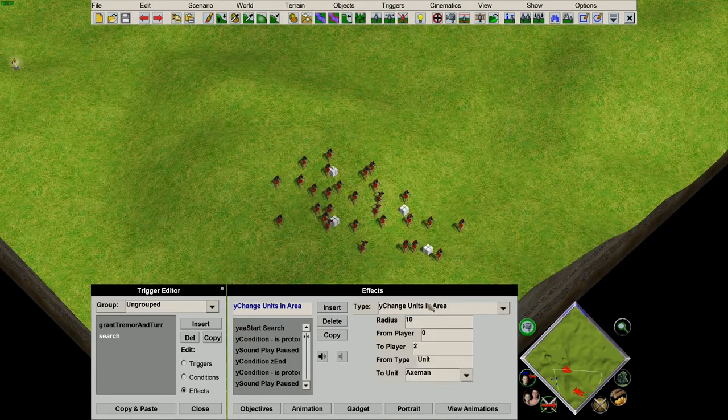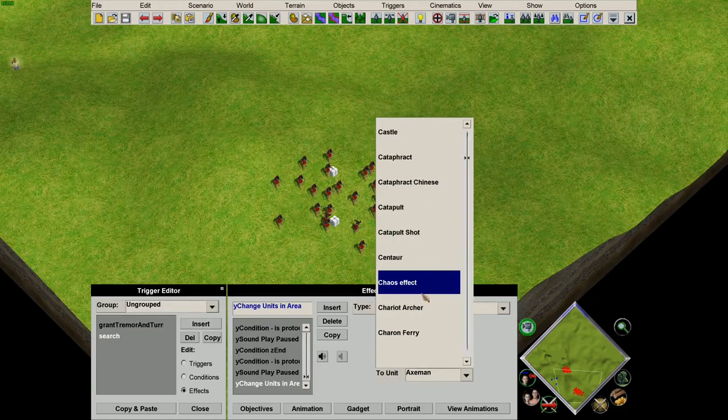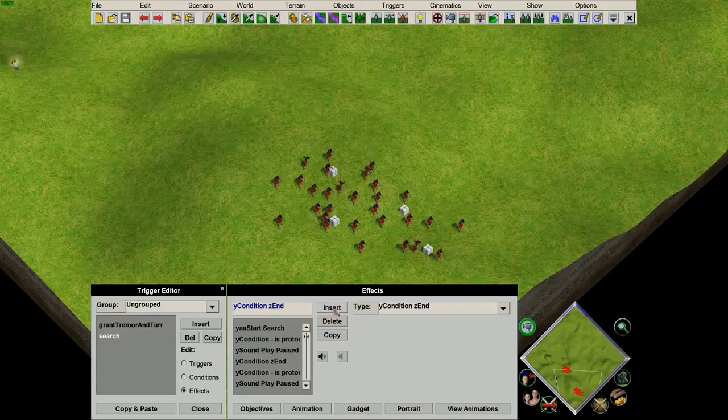We can use the change units in area effect. Now, unlike the normal change units in area, this will target at the location of the found unit. We want a small radius so it will find the object around, and we're going to make it work on all the units and change them into the convert effect. As before, we need to end the condition and then finally end the entire search.